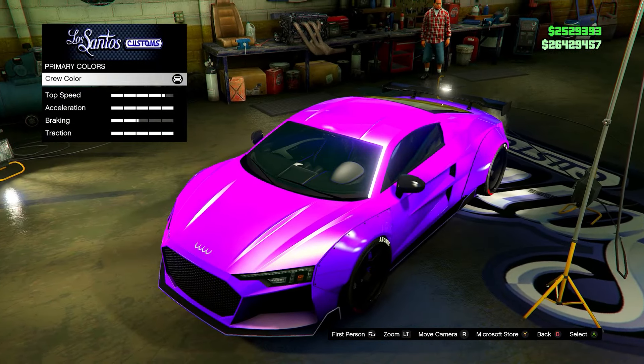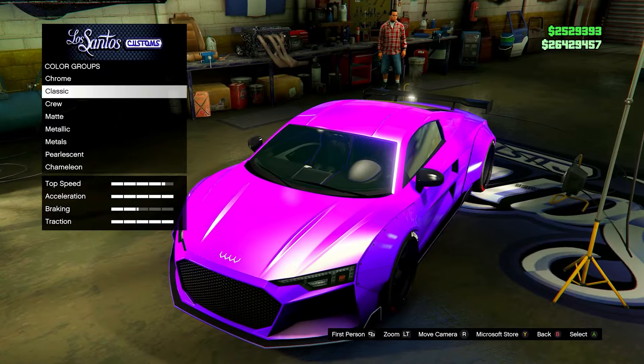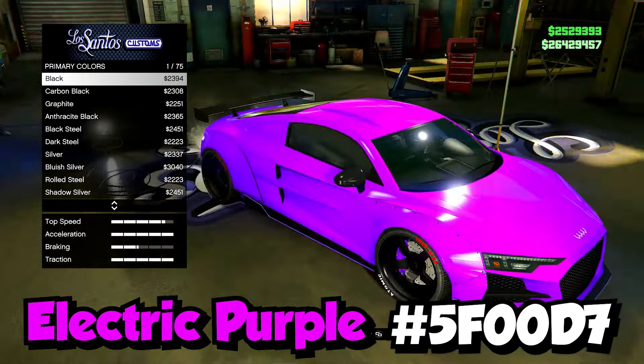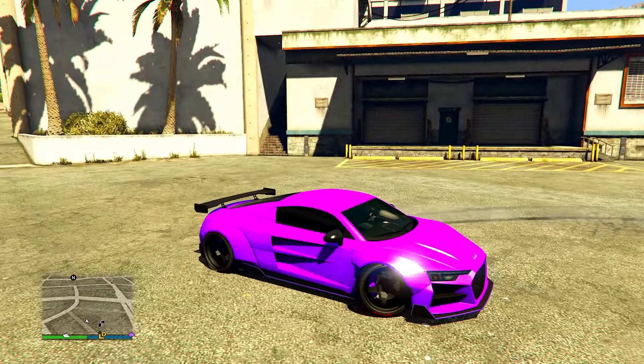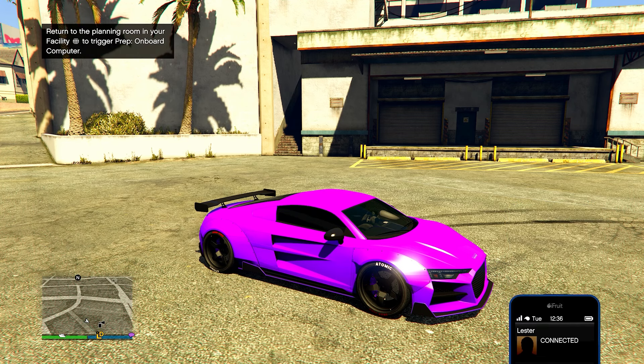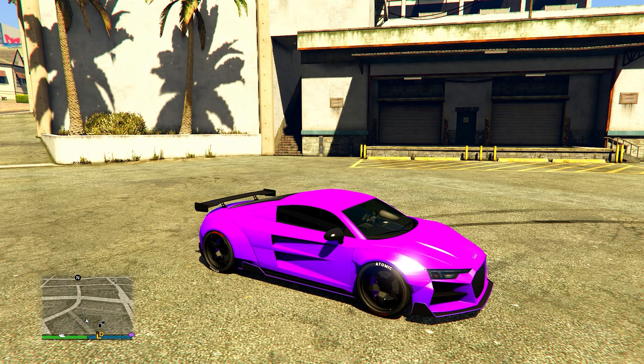Next up we have this bright purple color — it's almost two-in-one: it looks darker in the shadows and more of a bright pink near the top of the car. Here's the hex code on the screen. It's another great color — I don't think many other purples in the game can beat this. It depends on preference; some might prefer darker or more subtle purples, but a lot of people really like these neon purples. By the way, the car is the Obey 10F Widebody. Feel free to put your favorite crew color hex codes in the comments.